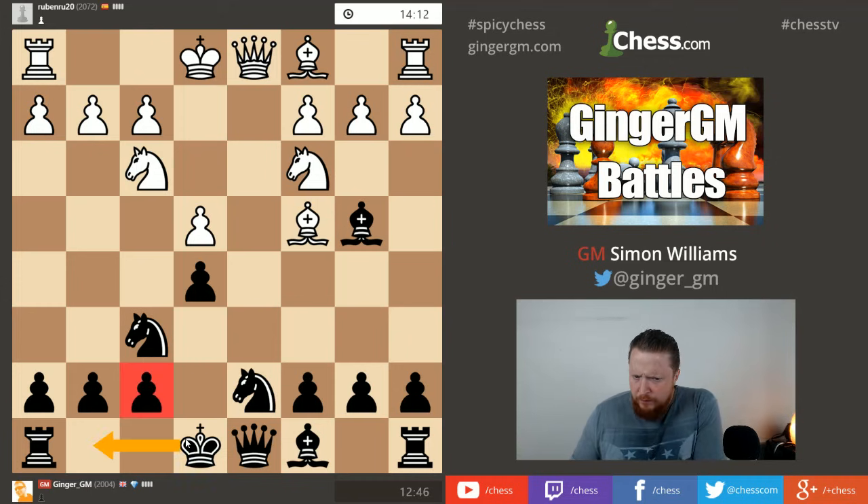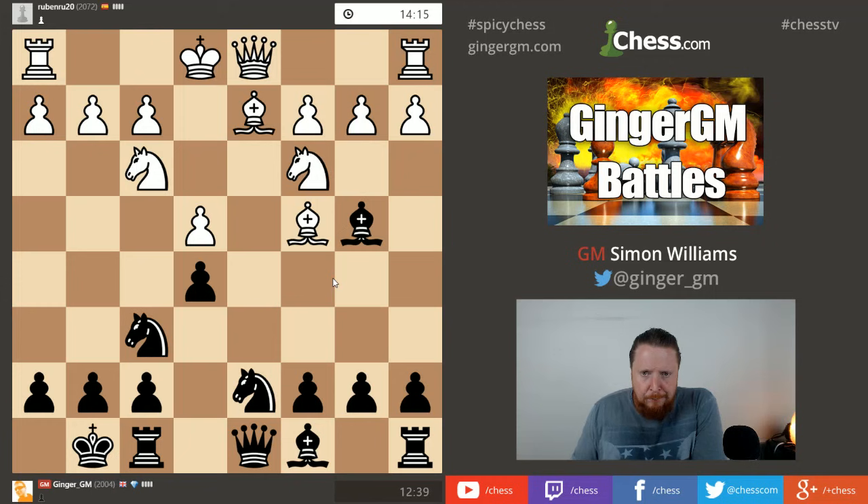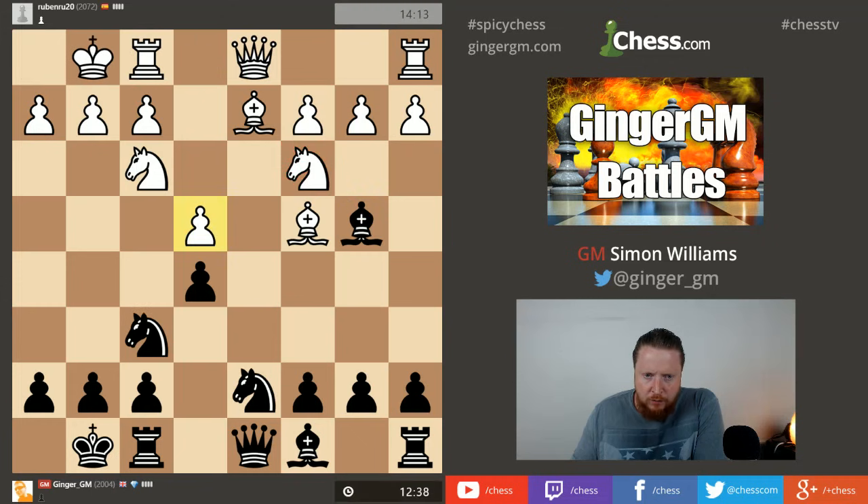My opponent's stopping me from taking on e4 straight away. I'm not going to get involved with complications until I've got my king castled. Let's just castle and follow the principles. With a3 played, I'm more inclined to take on c3 and go knight takes e4 since my king is safe. The normal positional move here is c6.